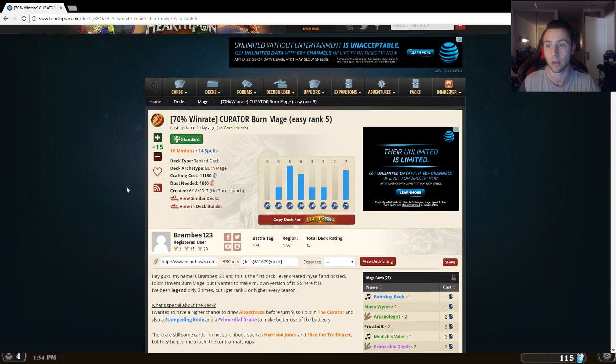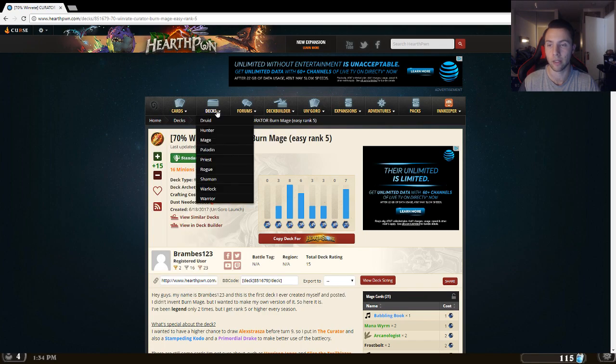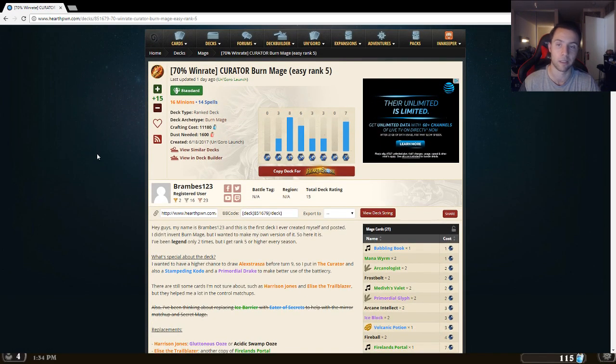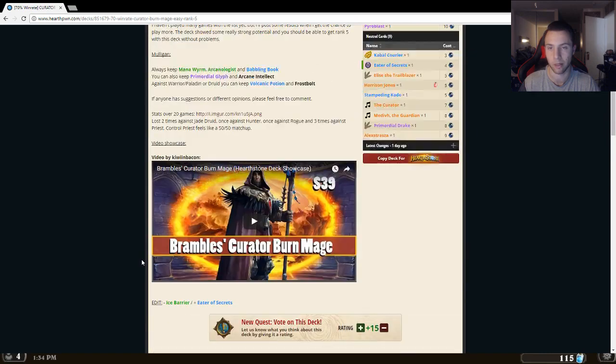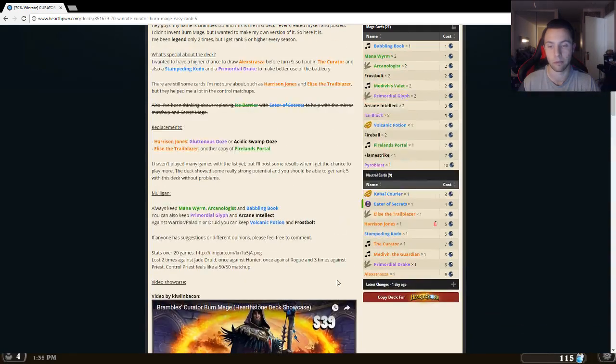I happen to use HearthPwn a lot. I also use Hearthstone Top Decks and sometimes Icy Veins. If you go ahead and go to Decks, choose a class you like and choose a deck that has a lot of uploads — technically they're good. They'll have a whole bunch of stuff regarding the deck and a guide on how to use it, or even a video sometimes. It's fun to read the comments at the bottom and see what people say about it. So before you jump in and use a deck, especially if you're trying to climb the ladder, you can check out what everyone's saying.